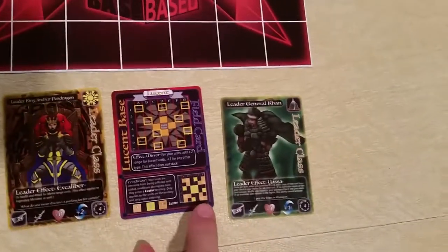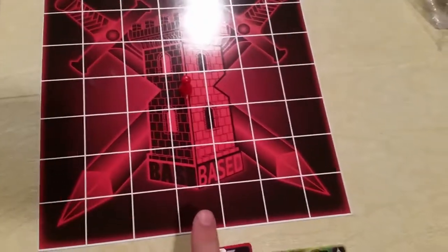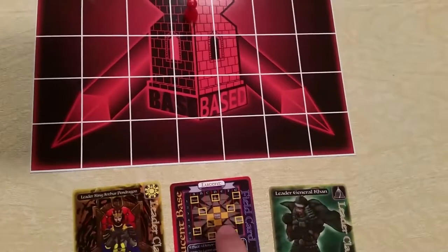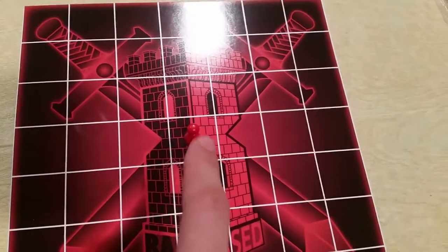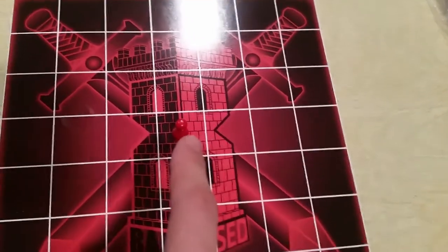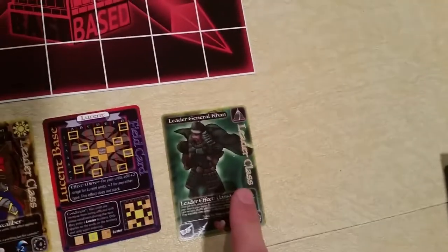These are determined by the field card. The bottom right corner shows the setup for the board, while the base is determined by the base diagram. In the center is always the keep, where your king or queen resides.